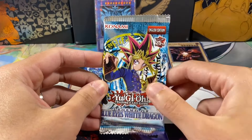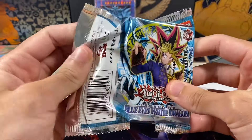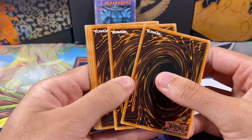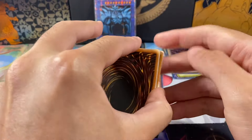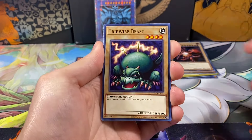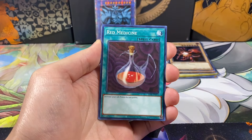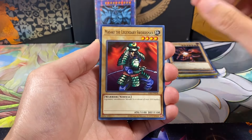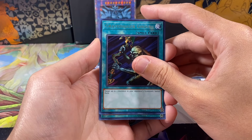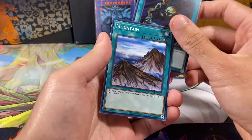Last pack from this set — we're missing Red Eyes Black Dragon, Monster Reborn, the Right Arm of Exodia, and Exodia himself. Hopefully we can pull one of those. I have pulled both Dark Magician and Blue Eyes from these boxes, so it'd be nice to finally complete the big three with a Red Eyes. That card looks damaged — I really hope that's not a holo. That might actually be a holo and it's damaged. Tripwire Beast, Dragon Treasure, One-Eyed Shield Dragon, Masaaki Legendary Warrior, Raise Body Heat. We only need one spell card and that is Monster Reborn. Nope — just a regular card.